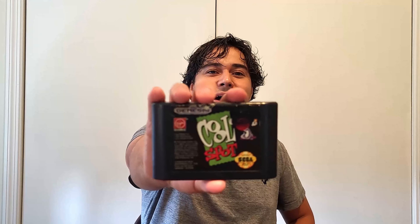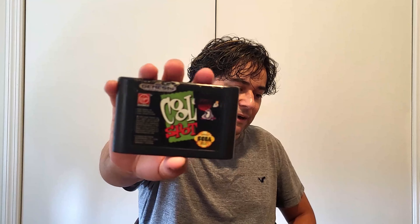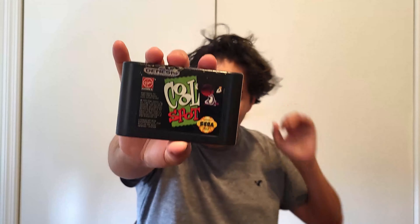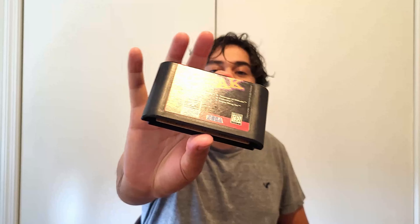The next game I believe was a 7-Up game — it's called Cool Spot. You play as this little red character called Cool Spot. It's basically a platformer where you collect things and beat up enemies. It's actually a really fun game, one of the best on the Genesis. Not very valuable, but still very fun to play.